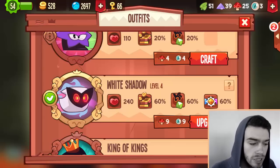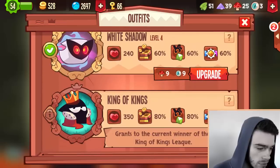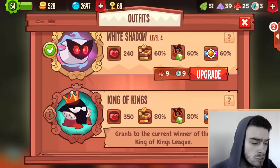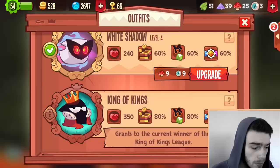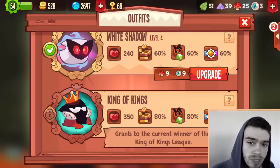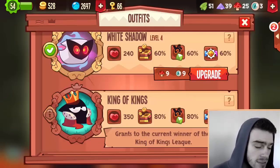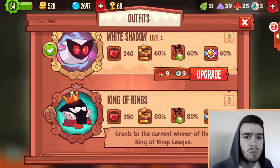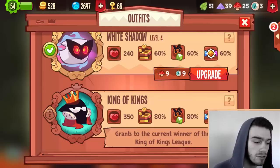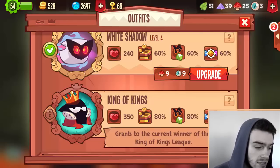Up until now the White Shadow was the best outfit in the game — I have a level 4 White Shadow, which gives 300 health and 70% on all bonuses at level 5. But there's a new outfit called the King of Kings and he looks super dope — he has a crown, a cool robe, 350 health and 80% on every single bonus. That health is insane; he can suicide against traps so many times. This outfit is pretty overpowered, but only one player can have it at a time.